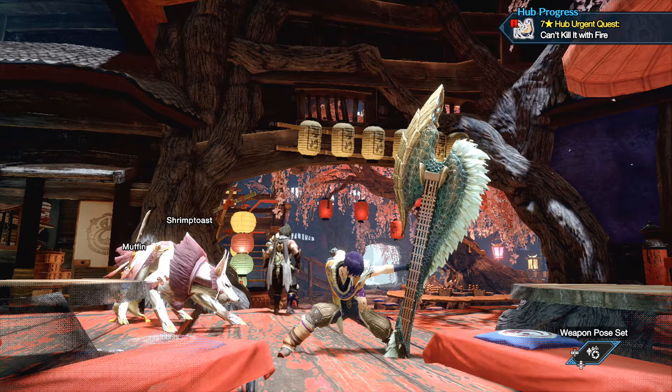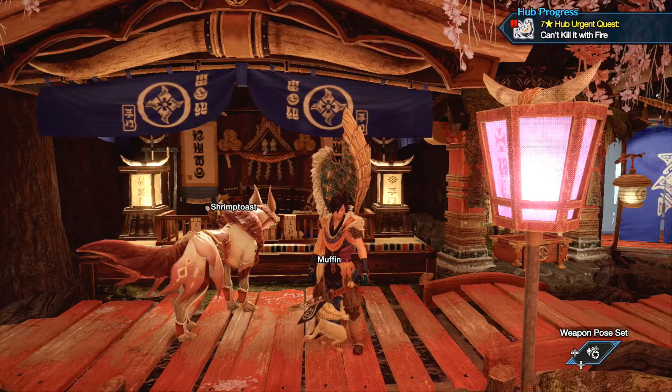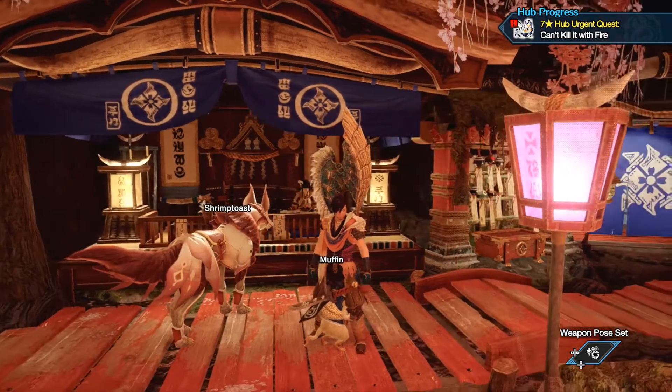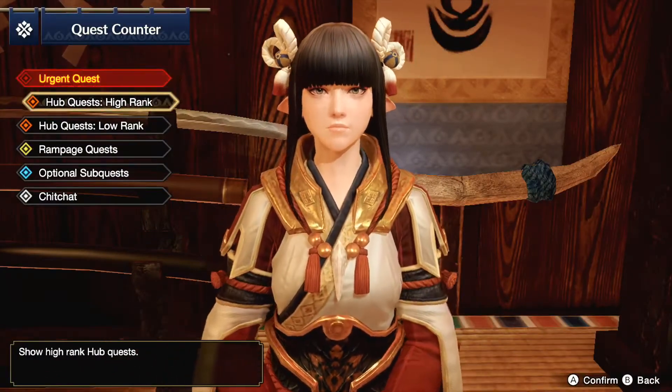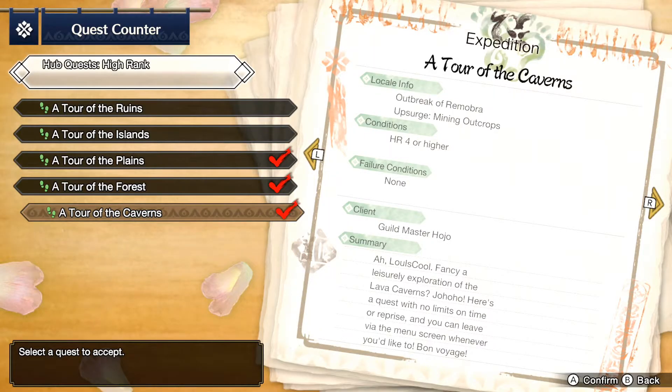There is a very, very easy way to make $200,000 to $300,000 in about 10 minutes. The answer is really simple. The key thing we're looking for here is mining points, and we're going to sell the stuff we get from mining. The secret to making money very quickly is right here on the expedition page — it says upsurge, mining outcrops.